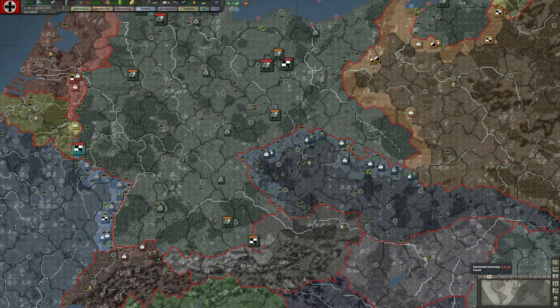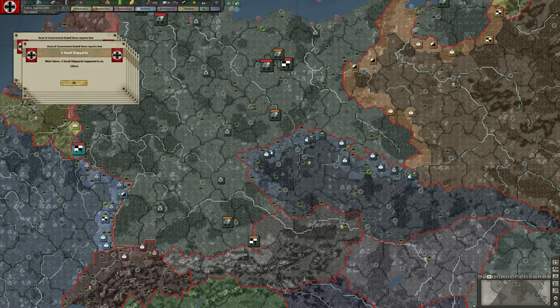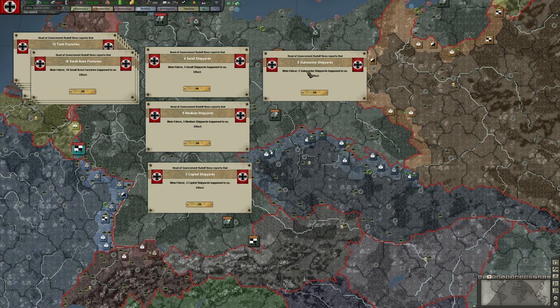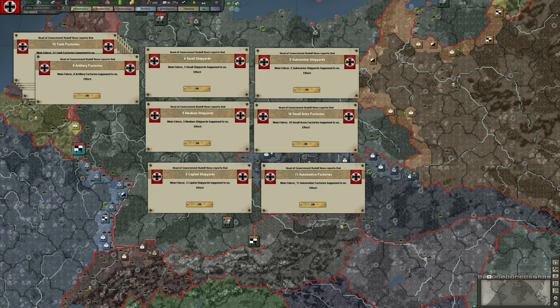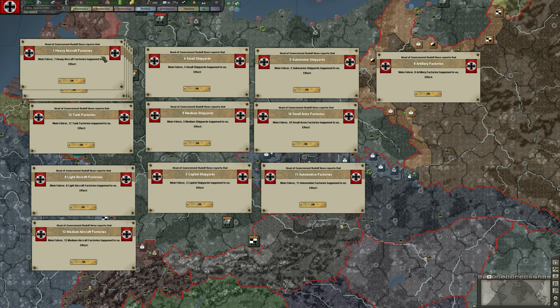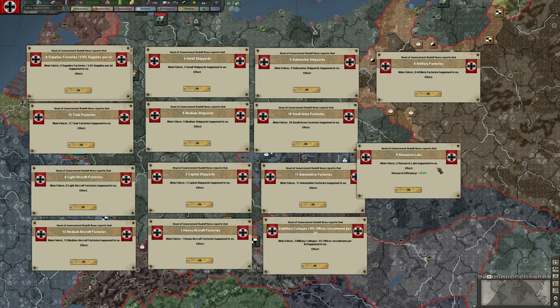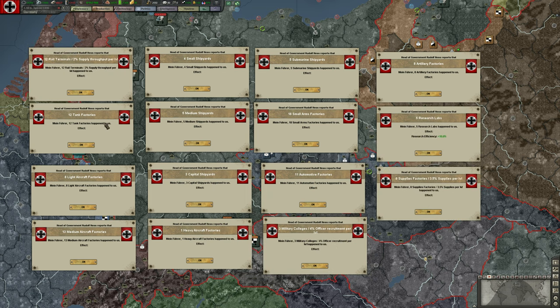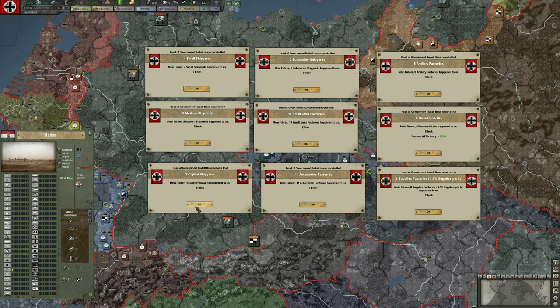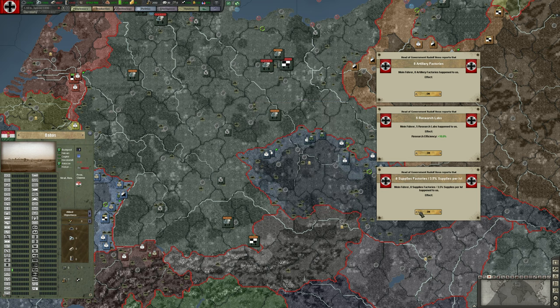I'm going to go up to 4 speed. A bunch of the decisions we initiated at the start of the game have been implemented — these are notification panels about factories and shipyards that have been built. You can imagine some of this is RP: these were orders initiated before the game started and are now available. There's no one button to close all these windows — it's a weak point in the game; you have to micro a lot of windows.